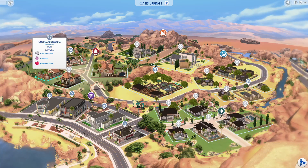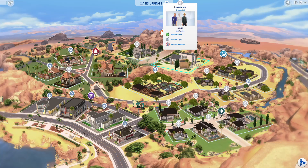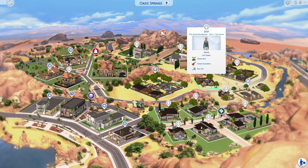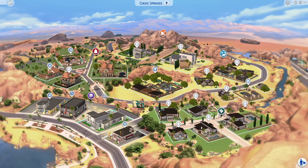Back on the main map, we have a restaurant and the Calientes are here — updated and looking fabulous. The entire park is updated, and we have the Landgraabs, the roomies, and Johnny Zest who has been moved to a tiny home. There are so many families — every single lot has a house or a family. There's a diner, a spa, a movie theater, and a bowling area. This looks like it would be a really fun save to play through.